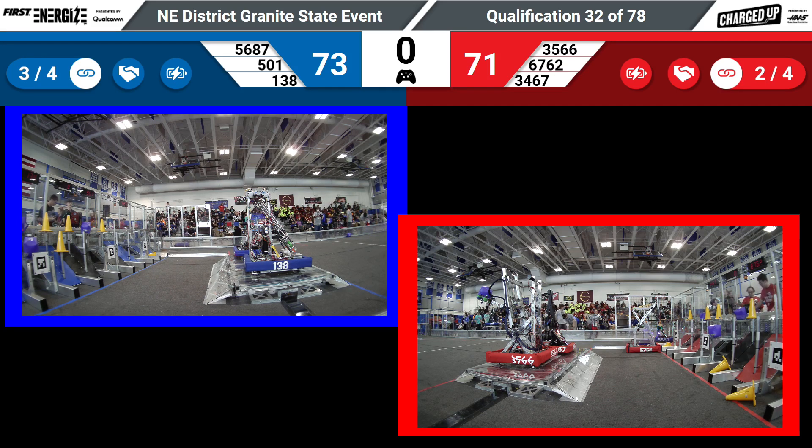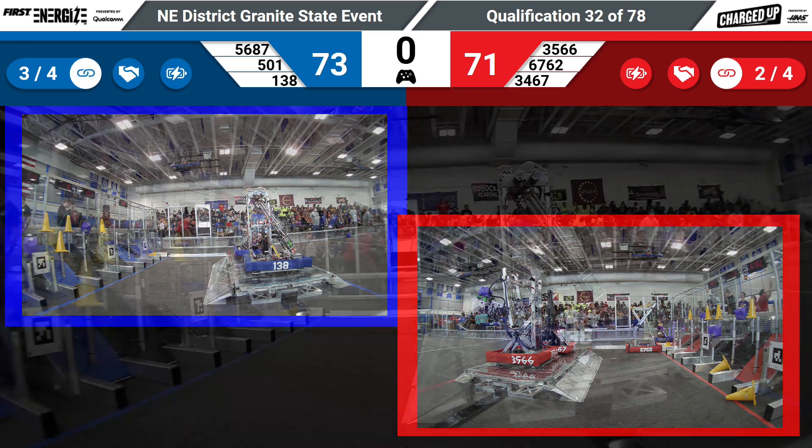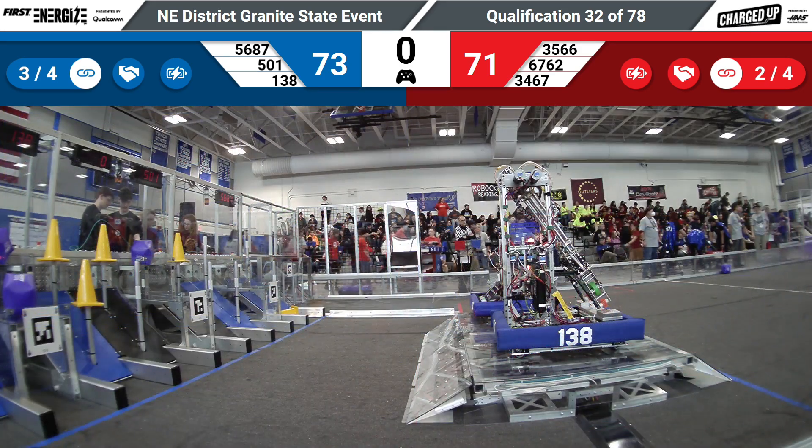138 Entropy balancing the charge station, giving us two robots docked and engaged on each side. We've got a robot parked for red, which will give them an extra little bit. If you look up on the board, it's 73-71 — this is close. We'll have our official results up shortly.